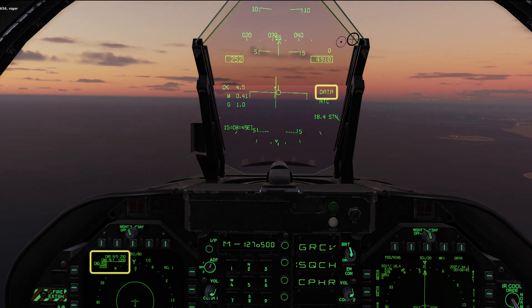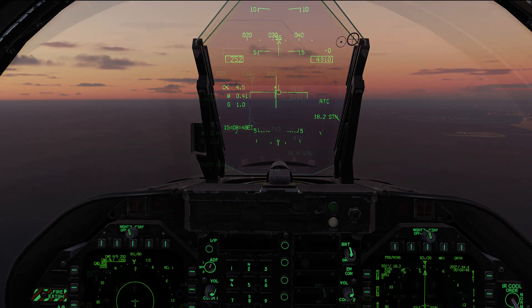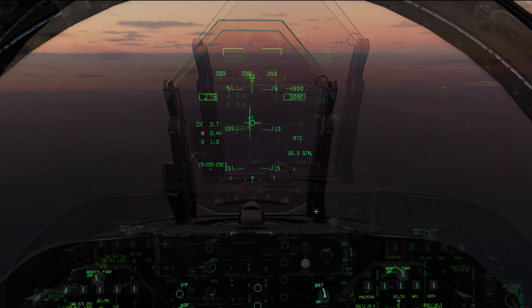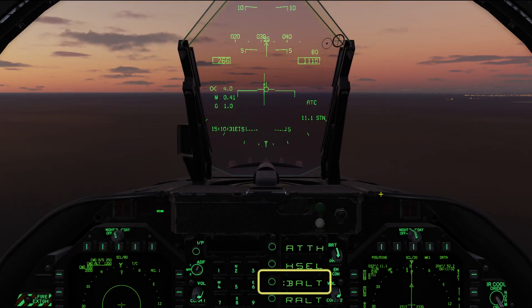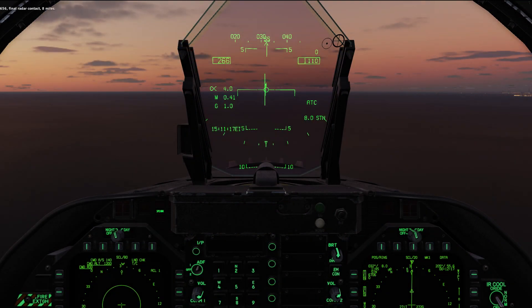New commanded altitude is 1200 feet — descend steeply to meet it. Keep your auto-throttle on. Use the speed brake if you need it to maintain 250 knots. Level out at your target altitude. 656, final radar contact, 8 miles.